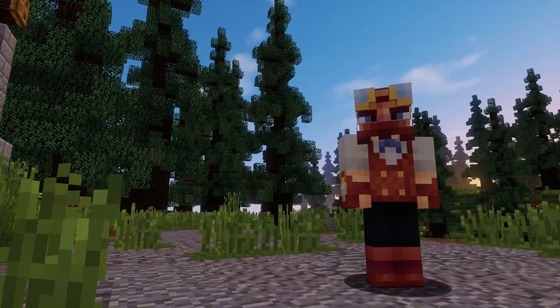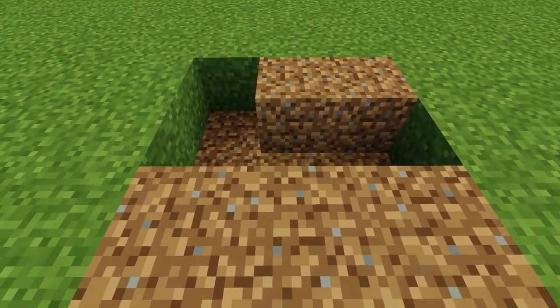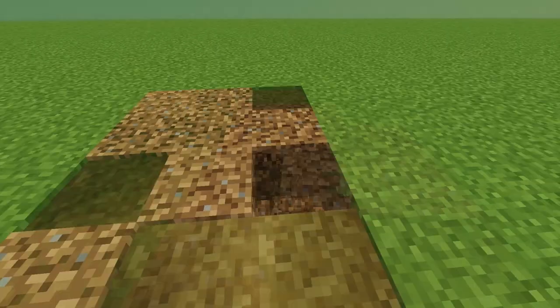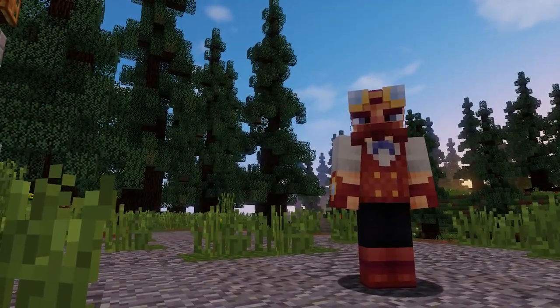For example, let's say you were in need of a simple dirt path. You could easily just lay down dirt blocks and call it a day, but where's the fun in that? Adding blocks like coarse dirt, path blocks, and even brown stained clay adds so much life and story to your path. These are only a few of the possibilities. I really recommend exploring different colors and just trying to figure out what works best for you.